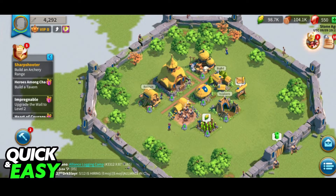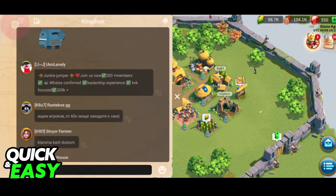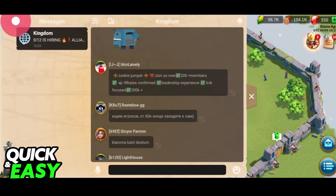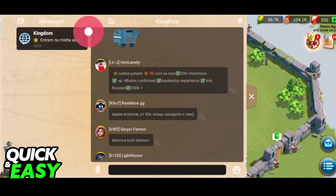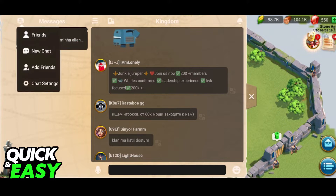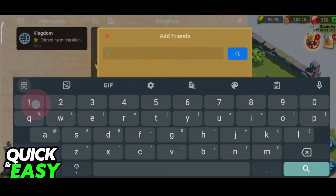Once you are done acquiring that ID, open up the chat window by clicking on this icon. At the top left corner of the screen you have to access this button over here. If you don't see it, make sure that the chat window is expanded. Now tap this little icon and from the drop-down menu that appears, select Add Friends.